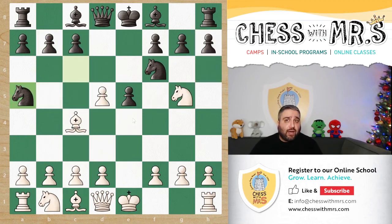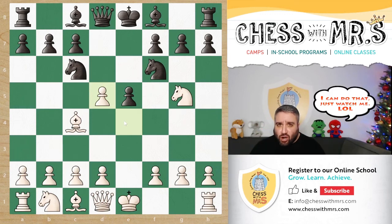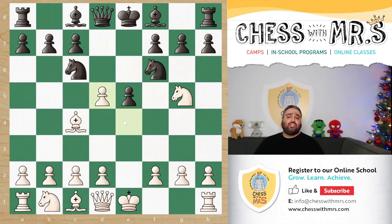Now if you do play the fried liver, which is theoretically not bad for black — and if black plays all the perfect moves consecutively, it might even be better — it's so hard to do that as human players. I find it really, really hard for a player to make all the perfect moves, like 15 moves in a row. So I do encourage you to play the fried liver as white, as you'll likely have better chances to win.